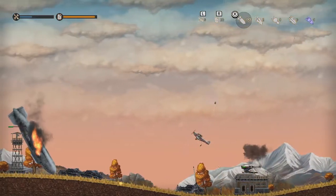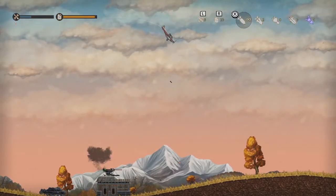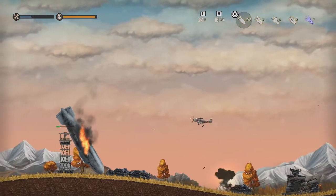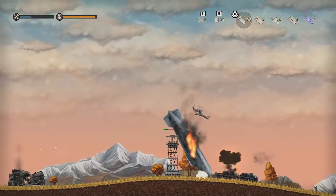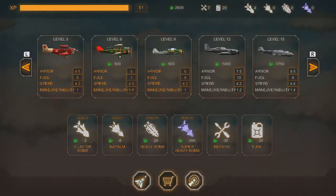You'll destroy everything from towers, factories, soldiers, tanks, blimps, other planes, and more, using your plane's machine gun and bombs. Near the beginning, I really wasn't much for using the machine gun, but when you upgrade it, it can be preferable even over using bombs.